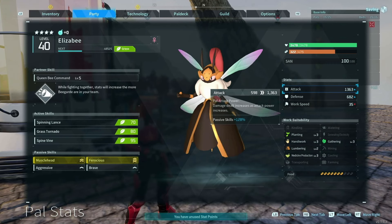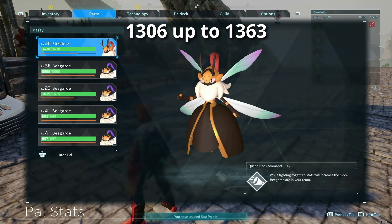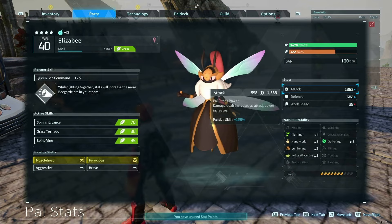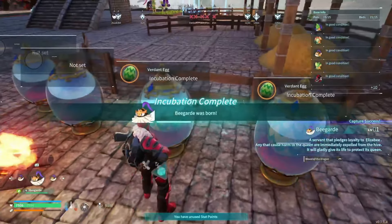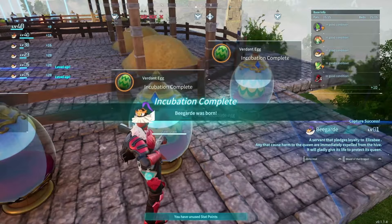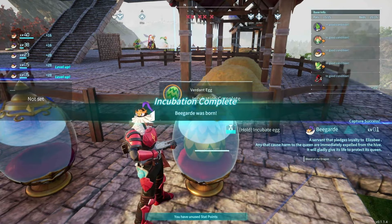It's 128% due to its passives. Kind of forgot to check the attack before we condensed it, but not a big deal. It's 598, up to 1,300. But all these party slots are going to be Bogards, and then we're going to upgrade their passive and see how it actually affects Elisby's attack.